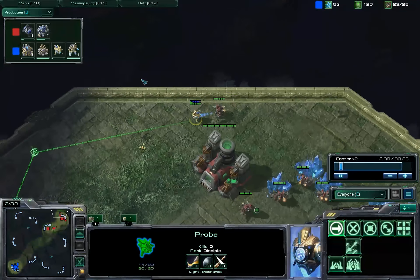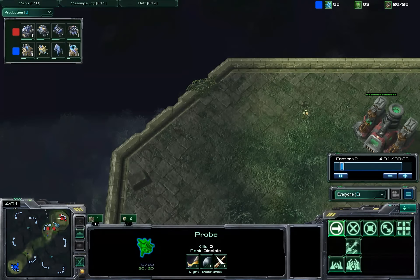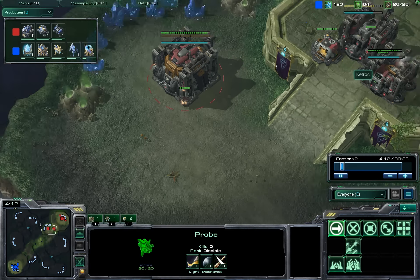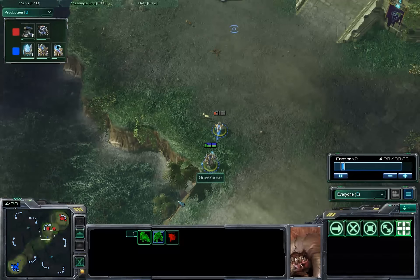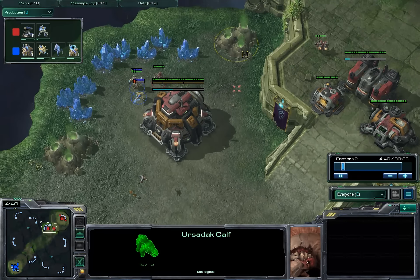We had an opportunity for a surround there, didn't take it. The FQ is fast forward — alright, don't worry, we didn't miss anything. First Zealot out on the field; I don't see it in time and I do lose that SCV. First Zealot Calf out on the field too, and he gets to survive for some reason.